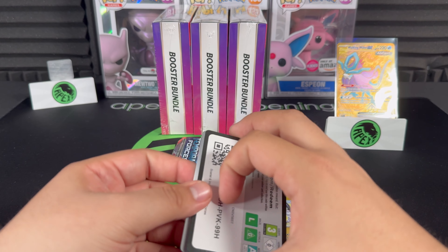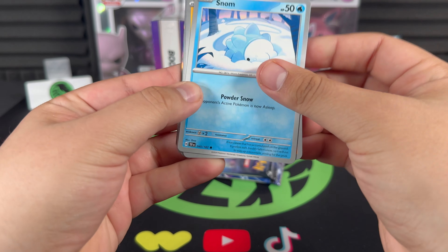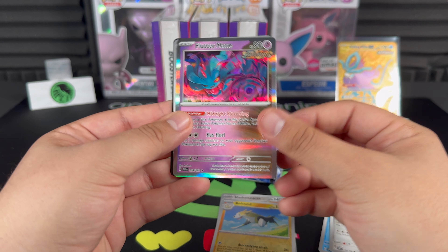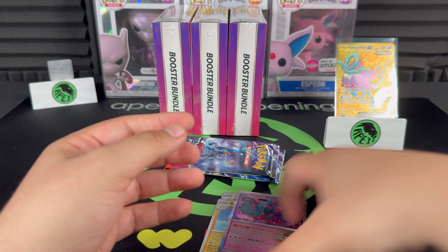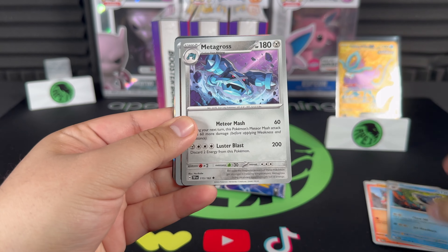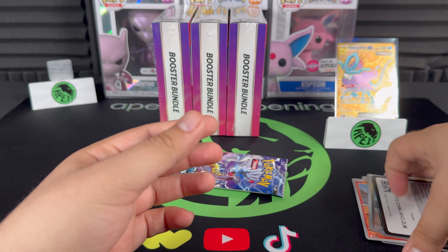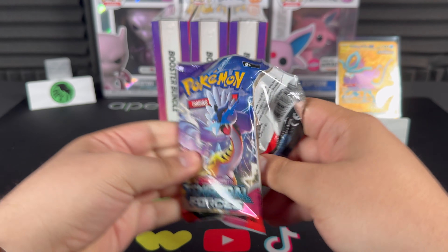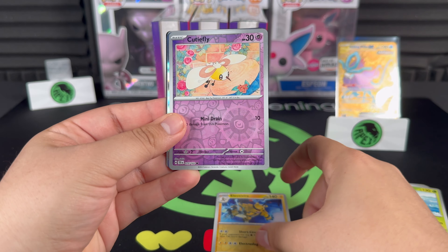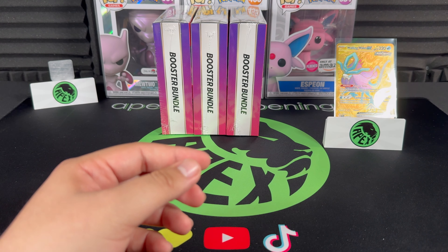Hit number two of bundle number three. Let's see if we can maintain the 50% hit rate. Dunsparce, Boltund, Flutter Mane — two packs left, two chances for greatness. Sharpedo, Metagross, Pikachu, Magcargo. Last pack: Electivire, Cutiefly — we didn't hit. We went below the 50% hit rate, but the gold Walking Wake made up for it.